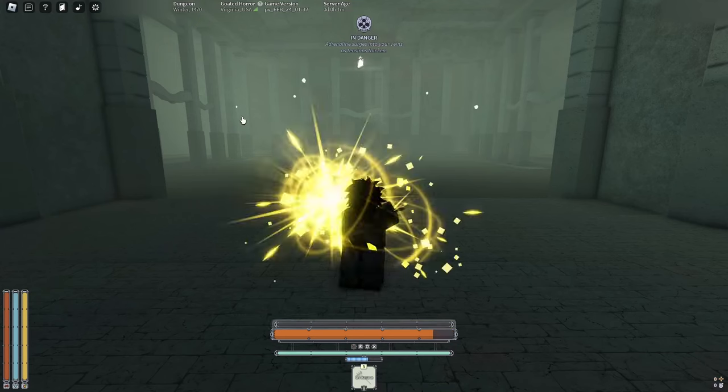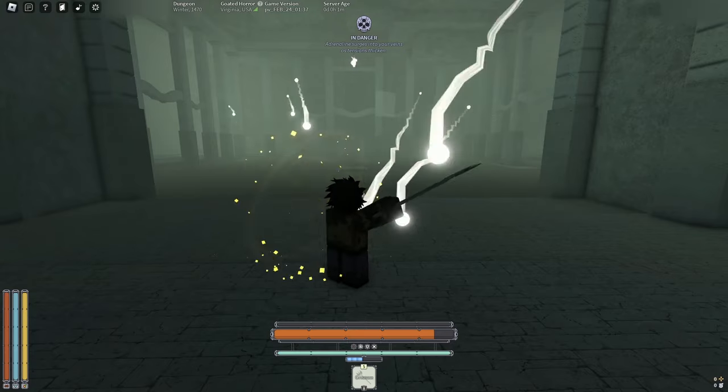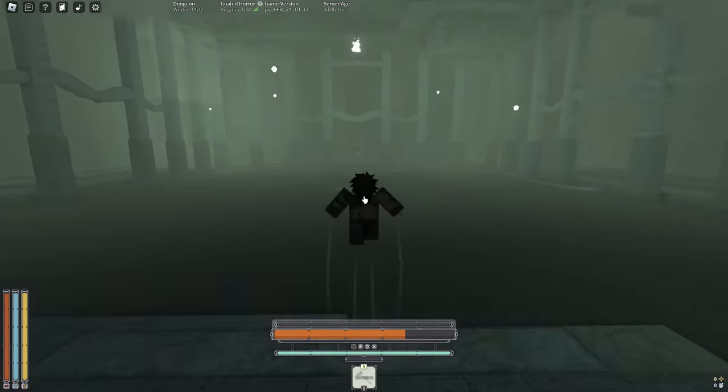After walking into the middle, the start of the first trial will begin, and the first trial is parry orbs. These are really self-explanatory and are a great introduction to parrying if you are new, so just press F right before they get to you and you'll be perfectly fine.